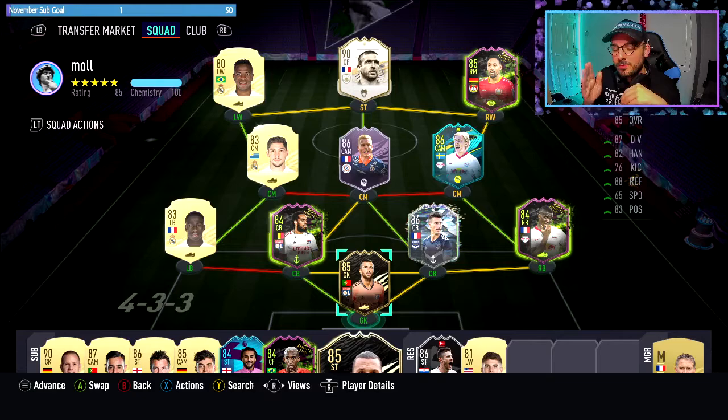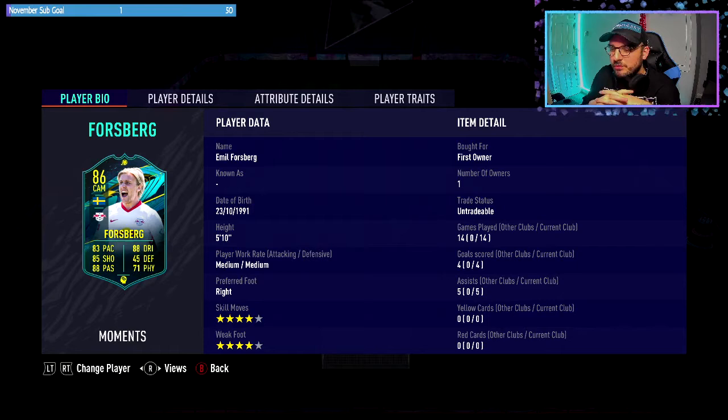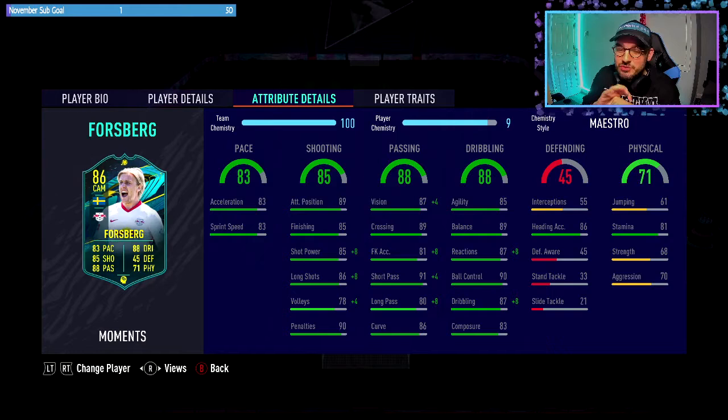Let's have a quick look at the stats on the card. 5'10", medium-medium work rate, right footed, 4-star skills. The 88 passing and 88 dribbling just on his base card alone is incredible. We added a Maestro to him, though we didn't technically need to because his dribbling stats are already cracked. We could have just put a Deadeye, because you don't need a lot of pace in the CAM spot — just boost his passing and shooting. He'd be incredible.